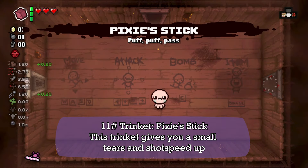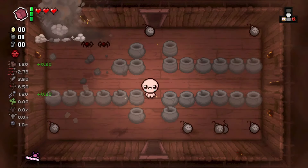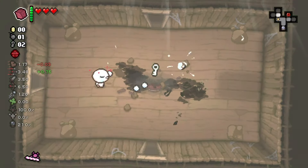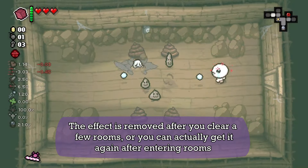Next we have Peachy Stick. This thing can give you small tears and shots that heat up. But it has a 25% chance of giving you the wavy cap effect when you enter a room. The effect is removed after you clear a few rooms, or you can get it again after another room.